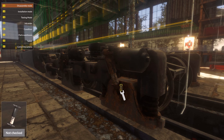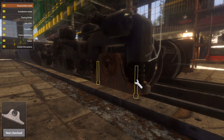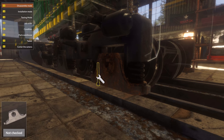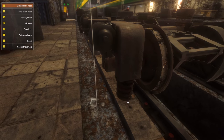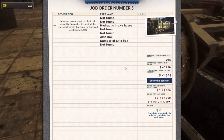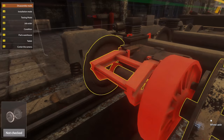We should probably start investing in improving our workshop. Look at those things — oh man, those are huge. Wait, why did it go that way? I don't think that's supposed to happen. Right, so the job order should now say — yep, damper and axle box. Okay, so all three of those were indeed wrong.